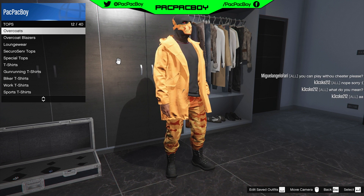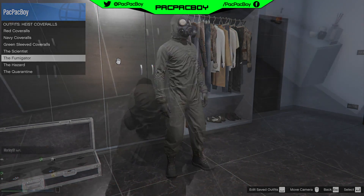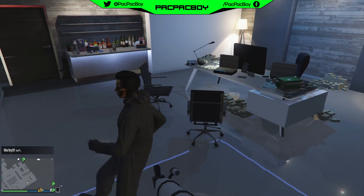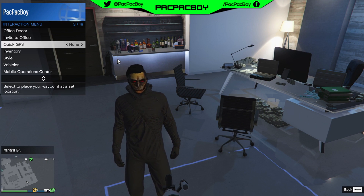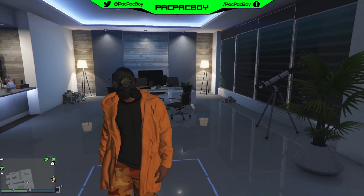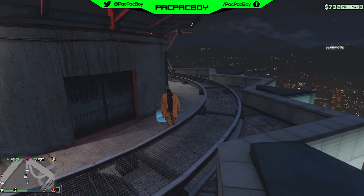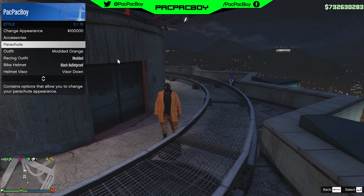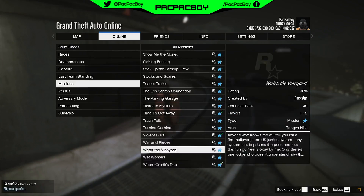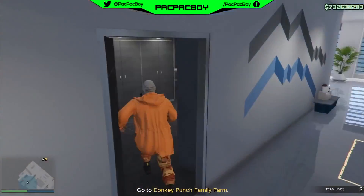After buying the overcoat, save the outfit again. Then buy any outfit with the gas mask. Do the telescope glitch again: run near the telescope, interact with it, then open interaction menu, go to Style, Outfit, and select your new outfit. You will now have the gas mask on your new outfit. Save the outfit, then go outside the apartment. Open interaction menu, go to Style, and apply this outfit a few times. Start any mission, and inside you will see invisible torso and glitched hood with gas mask.